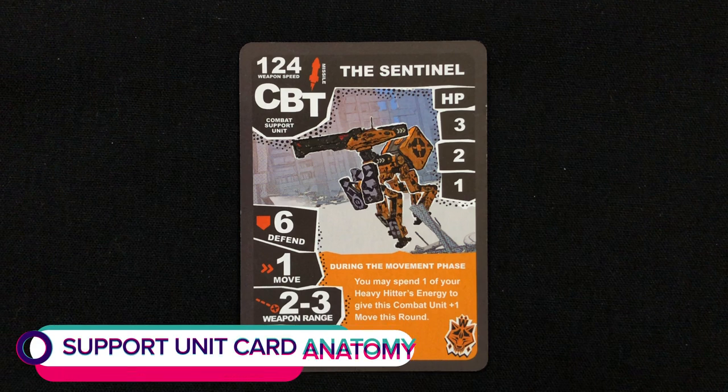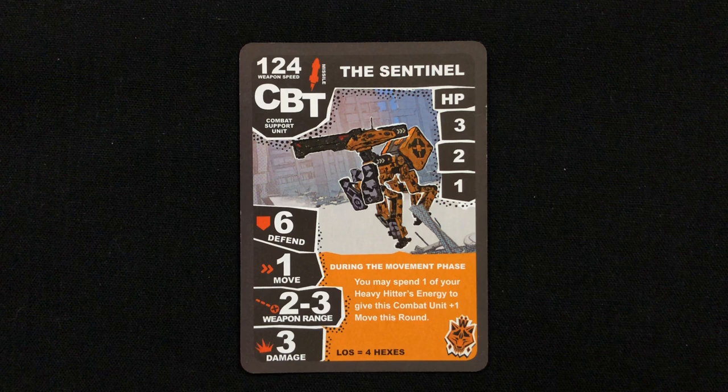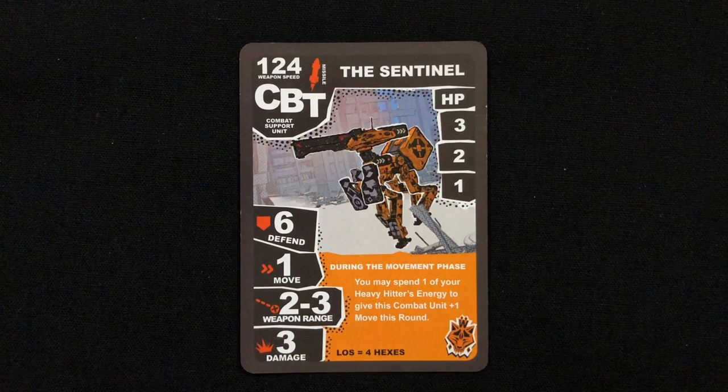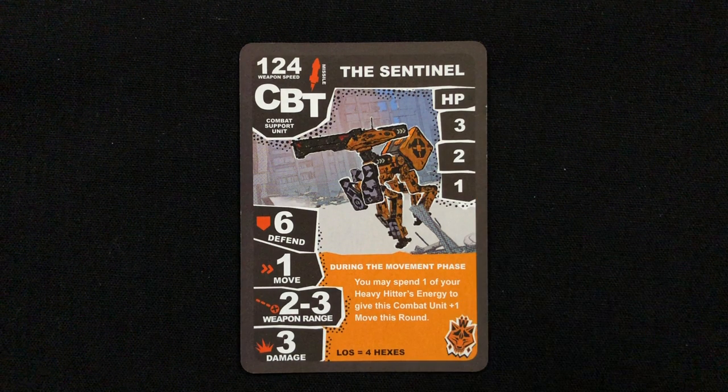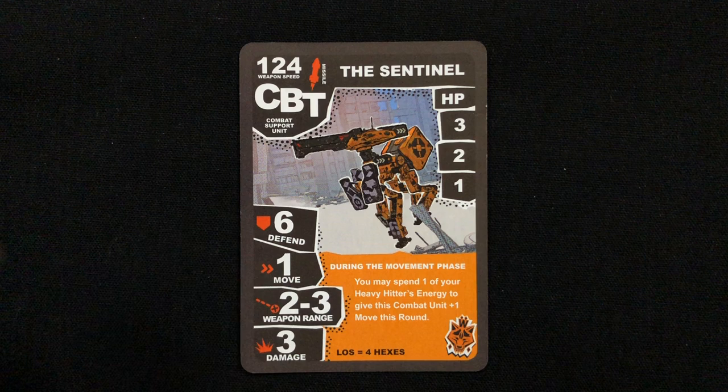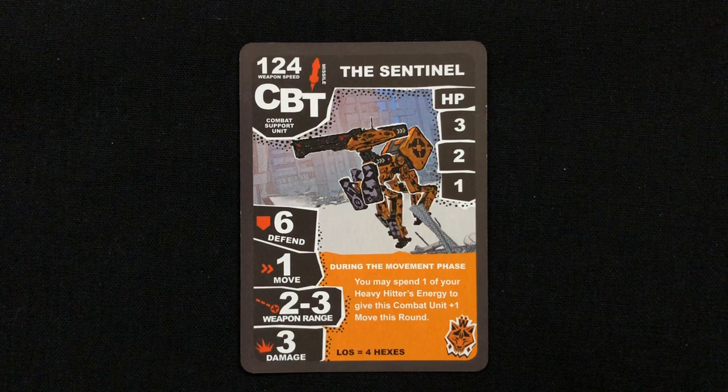Your support unit cards are similar but not exactly the same. Unlike your heavy hitter, once you pay energy to deploy your support unit, you don't need energy to use any of their other functions. Each support unit has its own weapon speed, weapon type, weapon range, and damage value. What's different are the hit points, which track how much damage your support unit has taken. Unlike your weapons, which are discarded after a single use, your support units stick around until they take lethal damage. Each point of damage reduces their hit points by one. Their defensive value of 6 means they prevent one damage for every 6 rolled on a white die — unlike heavy hitters that defend on a 5 or 6, though this can be improved later. They also have a move value showing how many spaces they can move during the move phase. Moving a support unit does not cost any energy. Any special abilities will be described on their card.